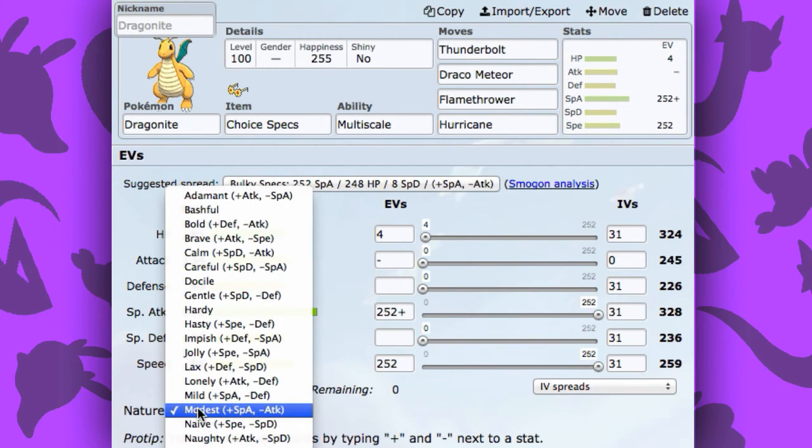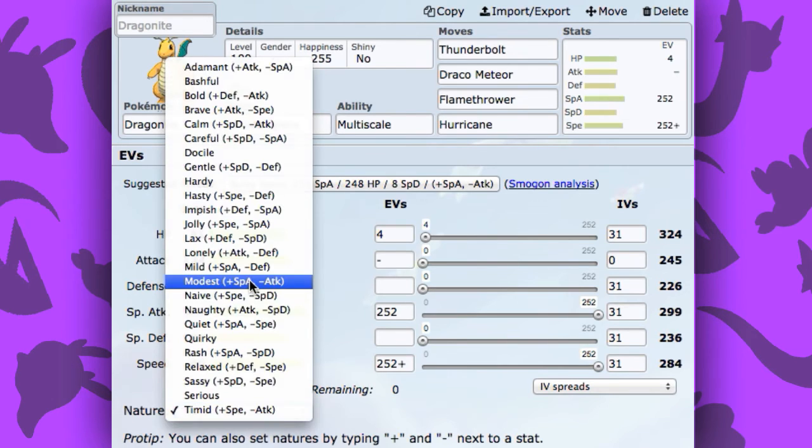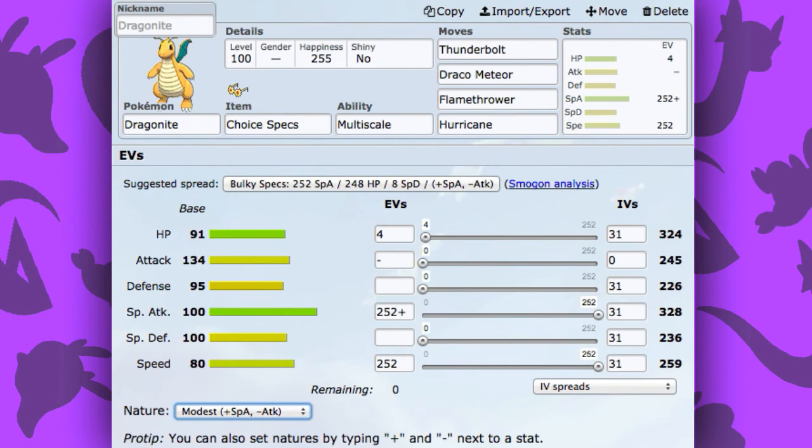You're also going to want the Modest Nature. You can run Timid, but his Special Attack is not going to be the greatest if you do that, so Modest is going to be the way you want to go. And put the rest into HP.